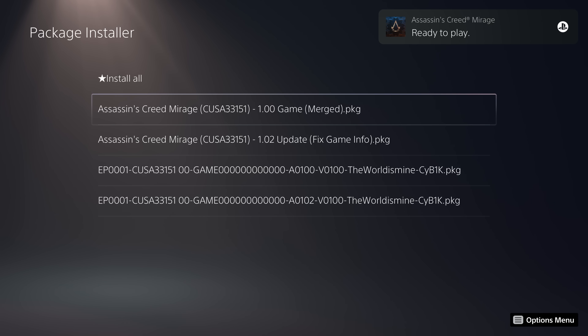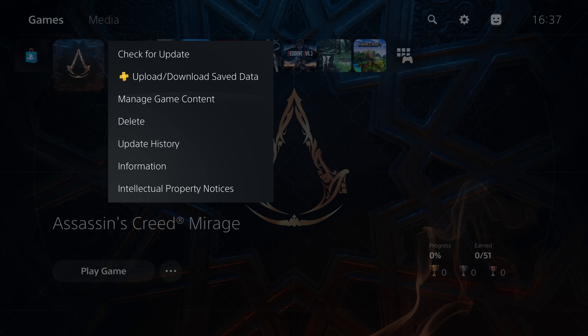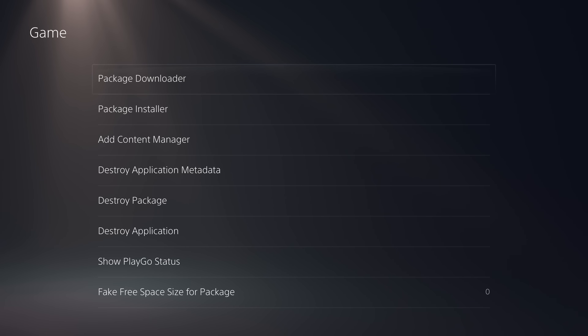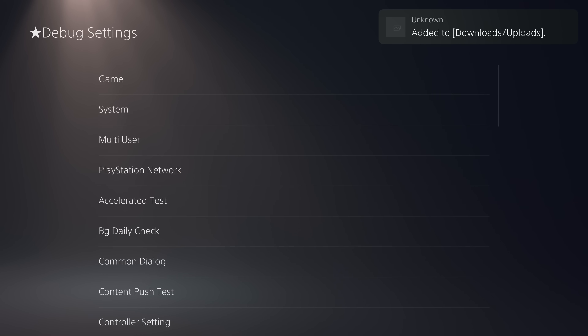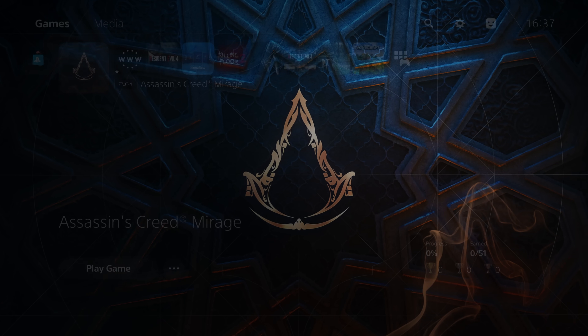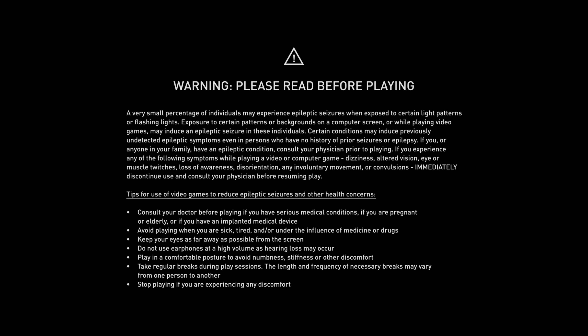It says 'ready to play,' so it is installed properly. Even though the 1.02 update is included, it shows up as version 1.00. To fix that, you can install the 1.02 update fix package — it's not necessary, but with it installed, if you go to Information it now correctly shows version 1.02. Let's go ahead and launch it — backported successfully and the game is running.